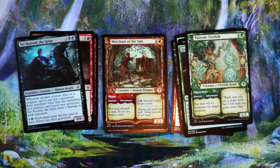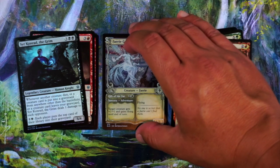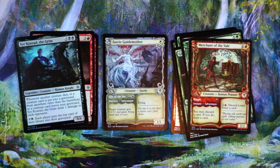Merchant of the Vale — three mana, two/three. His adventure is nice, it's only one mana: discard a card, draw a card. And then his main ability is really good, especially if you want to go the 'draw a second card this turn' route. Three mana, discard a card, draw a card, and it's not even a tap, so you can pay that multiple times. Really like this card — I won't first pick it, but if it comes around, definitely going to take it if I'm in red. Faerie Guide Mother — I like the art, but I don't like the card. One white for a 1/1 flying, and the adventure Gift of the Fey is a Sorcery: target creature gets plus two, plus one, gains flying until end of turn. If it was an instant it'd be better, but as a Sorcery it's not a combat trick. Just unexcited about this card.